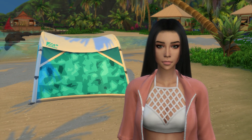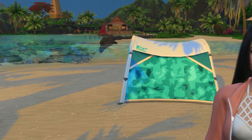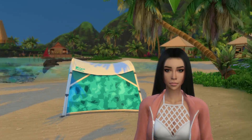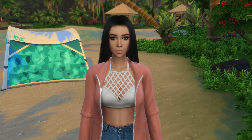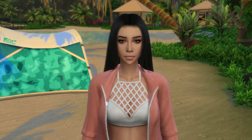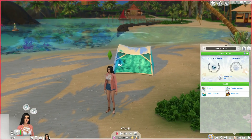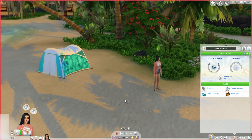I just want to jump into some gameplay because I'm so excited. This is what her house looks like — she's got a tent and that's pretty much it. But this island looks legit, like seriously it looks so legit. I haven't done anything, I literally just popped down that tent, made sure she's broke, and that's pretty much it. This is what she looks like — she's stunning.